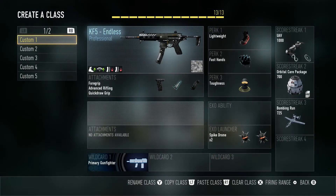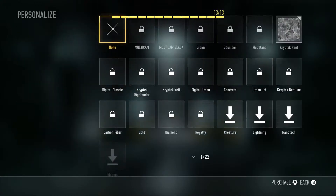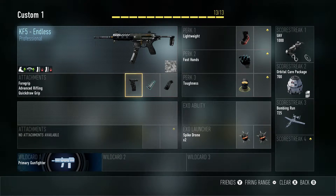My main class — I use the KF5. It's a submachine gun with multiple camos, though I only have one unlocked since I just prestiged and started using it after that. The attachments I use are foregrip, advanced rifling, and quick draw.